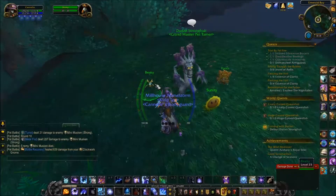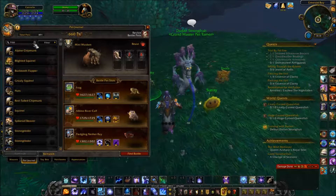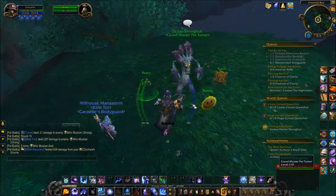Isn't he cute? I want one of these. How do you get that? Hippogriff hatchling — it says trading card game on it. It's going to be tricky to get one of those.